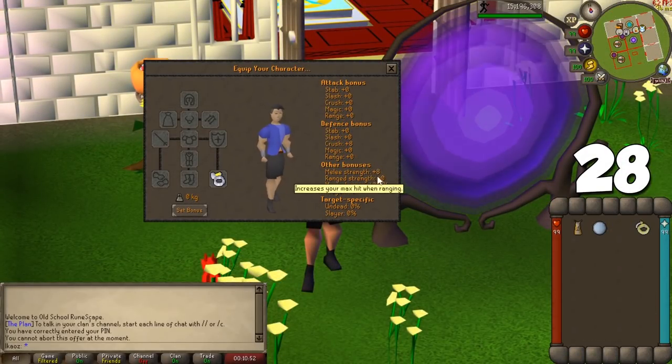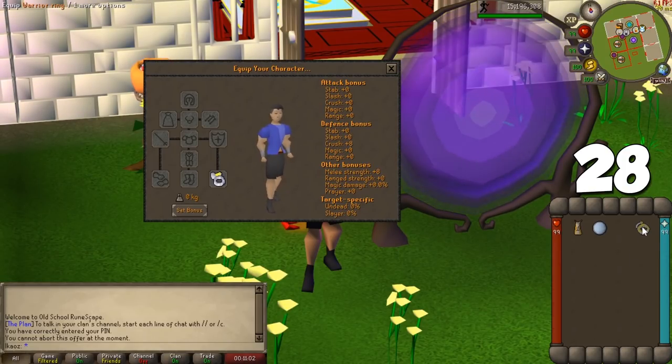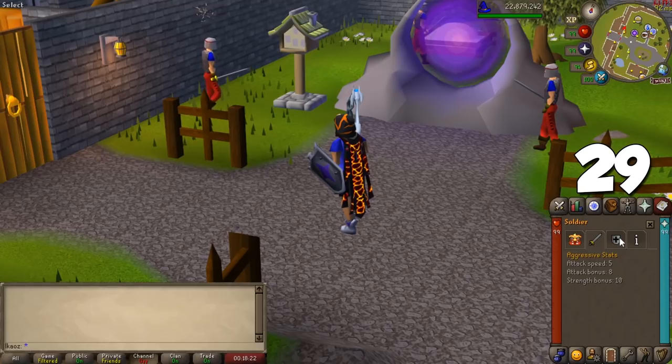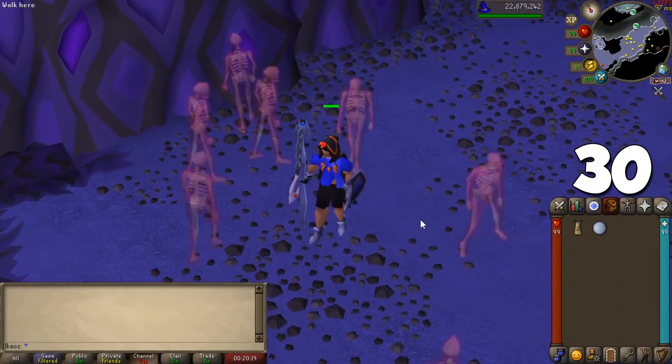When you equip items, you have offensive stats and style strength. Offensive stats decide how accurate your attacks are, while style strength determines your max hit. Strength bonus for melee, ranged, and magic is almost always better than the respective style stat. When fighting a monster, check the wiki to see their defensive stats — whichever number is lower is a good indicator of what combat style and weapon type to use for higher accuracy.